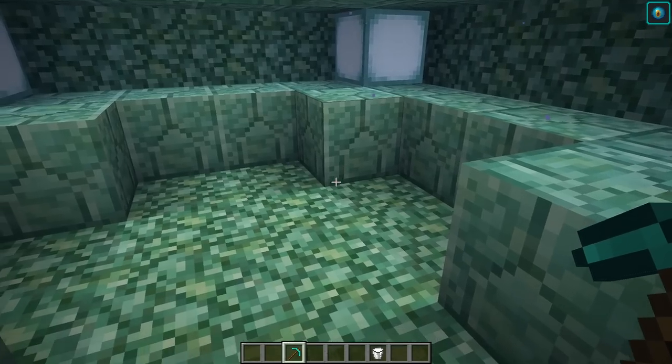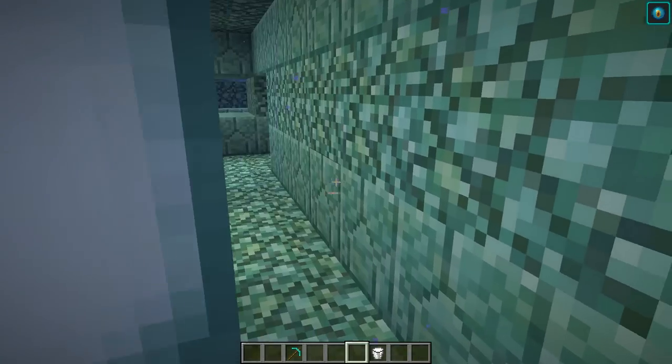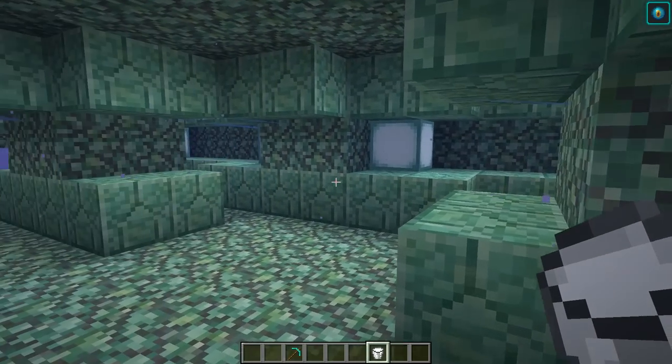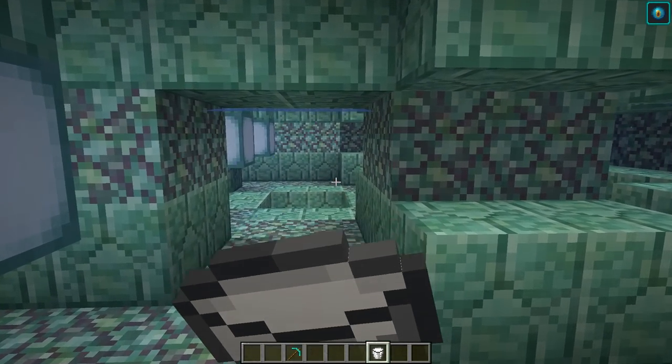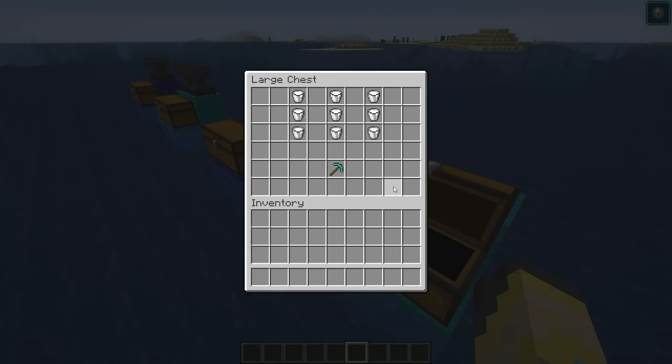Finding my way up to the top of the monument is harder than finding my way around to the edges to kill the other guardians. The milk bucket will get rid of your mining fatigue when you drink it. If you stock up on milk buckets you can use them to quickly break your way around the temple and kill all of the elder guardians. You can also use milk buckets as an emergency escape — drink some milk, break the walls until you're out, and swim home.